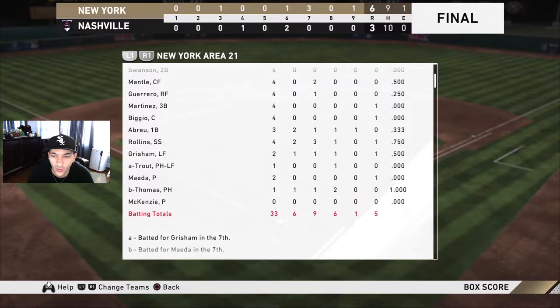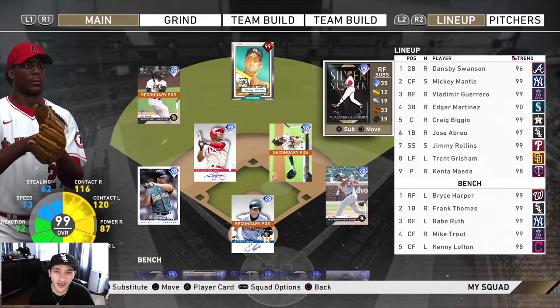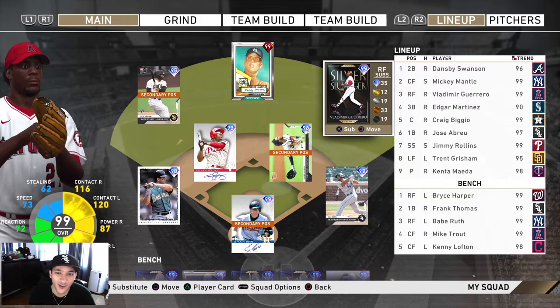Abreu had the big home run - one for three with two runs and an RBI. Rollins had a really nice game, three for four with two runs, RBI, and a home run. Grisham also had a solo shot, one for two. Trout pinch hit got the RBI. Maeda pitched six innings, gave up seven hits, three earned runs. Minus that sixth inning where we gave up the two-run shot, he was very solid - eight strikeouts. McKenzie threw three innings, gave up three hits, three strikeouts.